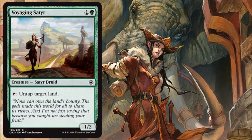Voyaging Satyr is basically a mana dork for 2. Even though it untaps a land — which could enable other interactions — usually it's just going to untap a land for mana. It'll be another fine ramp creature for you.